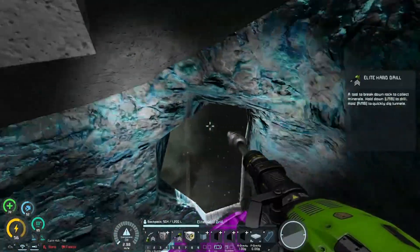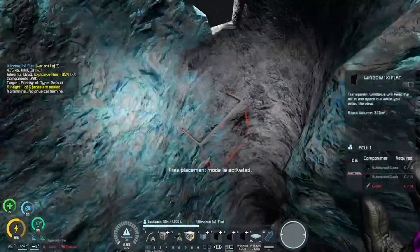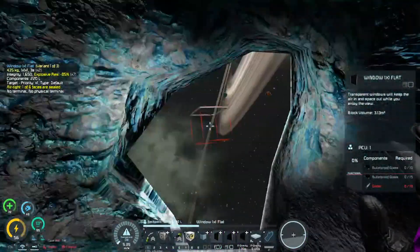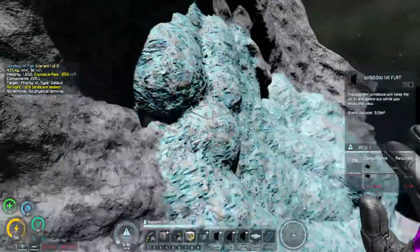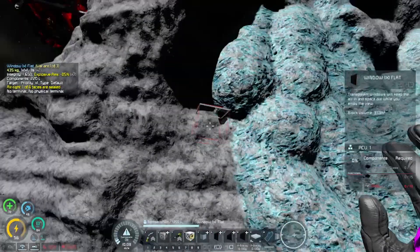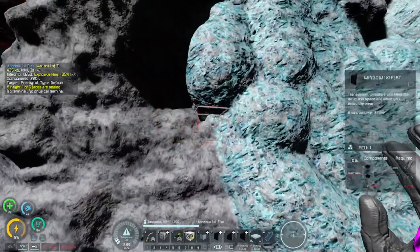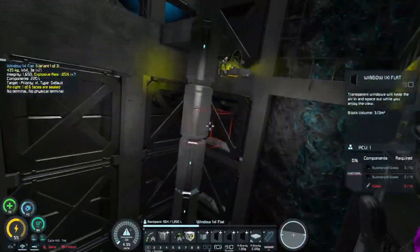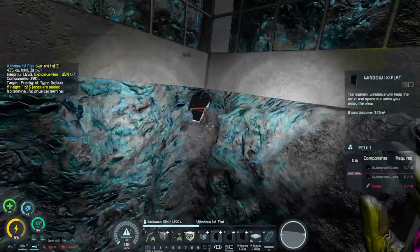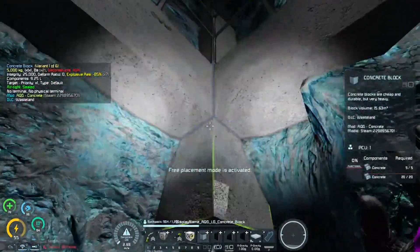I popped an edge of the cobalt, and I can fly in and out of the tunnel from outside. Nice — it was really close.